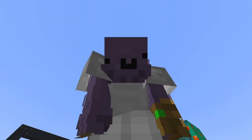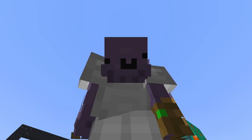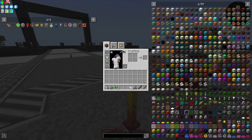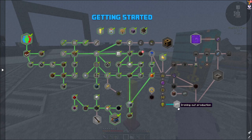Hello everybody and welcome back to the fourth episode of our FTB Skies Expert Mode playthrough. Today I've actually made a plan of what I want to do and I think we should be able to get it all done. We want to go ahead and get ourselves the iron ingot, and we're going to progress through all of Ars Nouveau. I also want to start delving into a few other magic mods.